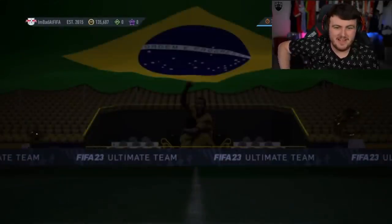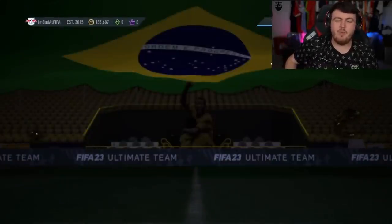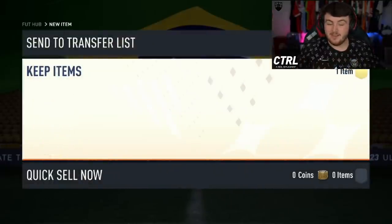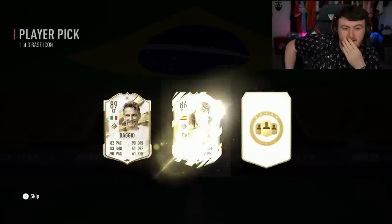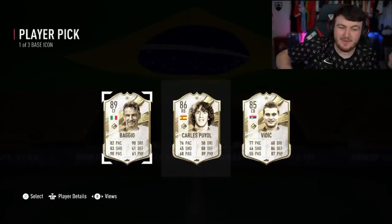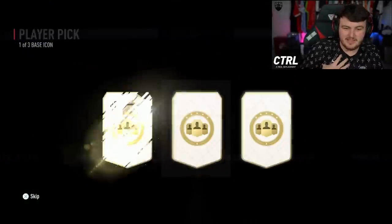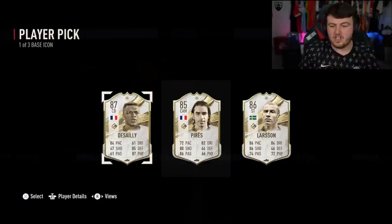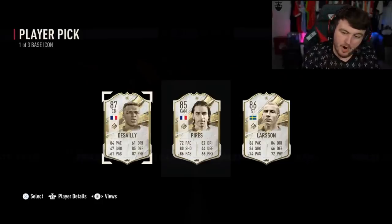I'm bad at FIFA is the club name. Brazil and Pelé in the background — we'd love to see it. Hopefully a base Pelé in this player pick. Who knows? Here we go. Cracking mullet though. Next one, here we go. We'll take SIE — not bad. Very Arsenal-centric kind of player pick with Perez, but not bad. We'll take that.